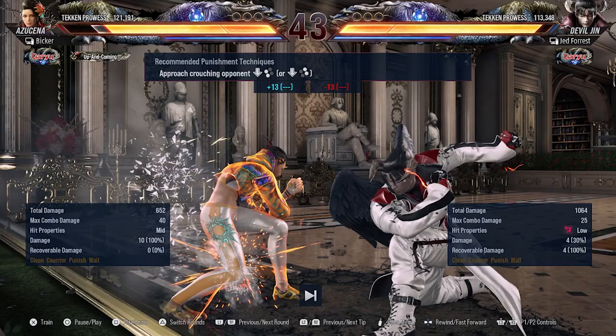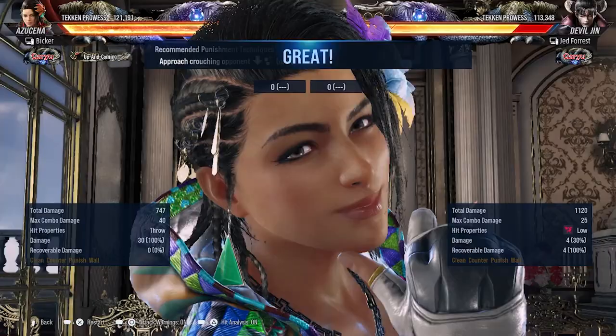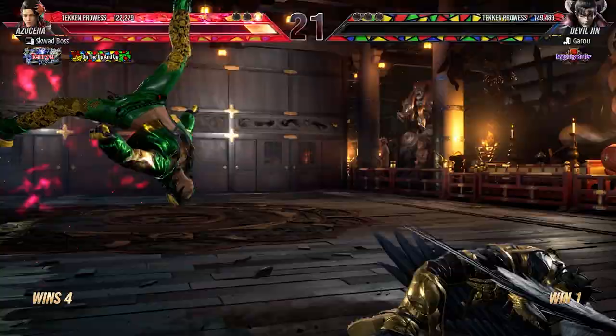If you want to check the tips you can see the buttons at the bottom. It's showing you that after you block with Azucena — after you block this specific move from Devil Jin — you can punish it with a throw and go into heat. You can practice this as many times as you want, so now you know the punish: hit them with a throw.